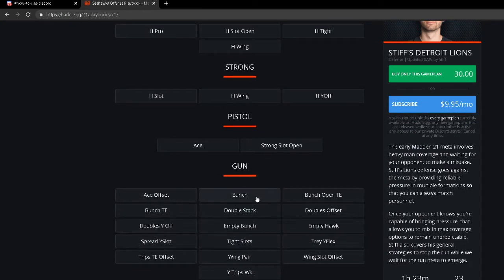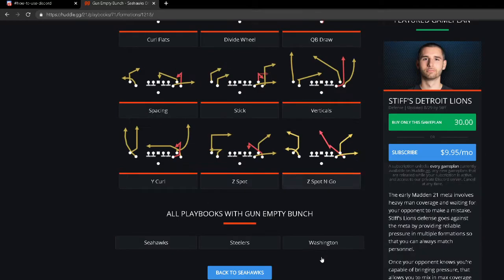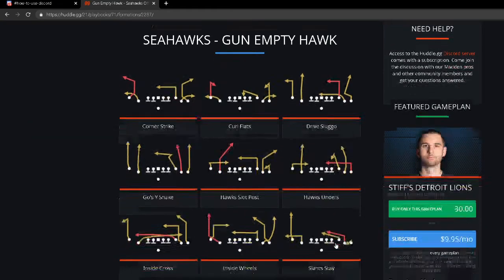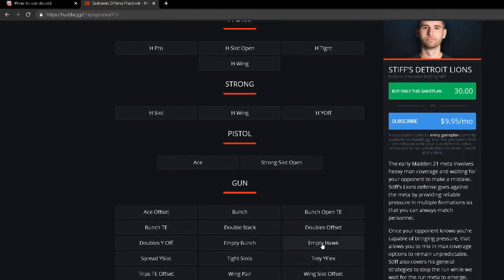The Seattle bunch also has the Empty Bunch, which is one of the most underrated ways to run shotgun bunch. The Z Spot is probably the best in-route in the game. You also have Divide Wheel, Stick (very effective against man), Z Spot and Go, and Wide Curl. If you want to run bunch, this is your formation. For five-wide, they have the Gun Five Wide Empty Hawk — some really good passing concepts out of their five-wide.